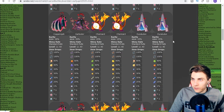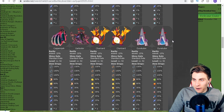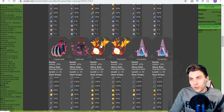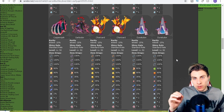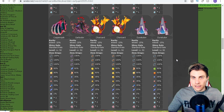Going down to the GMax Pokémon first, since they're the most important — we've now got Copperajah, Garbodor, Charizard, and Duraludon. They're available on both Sword and Shield editions, but you need to be particularly careful looking at what star the raid is to make sure you're able to access all four of them.